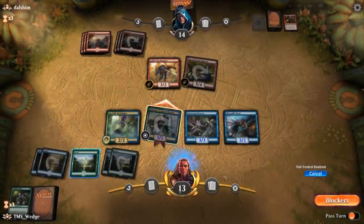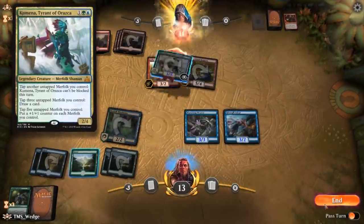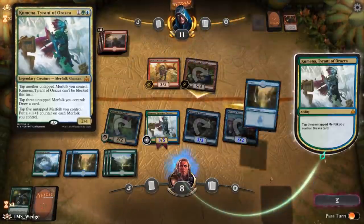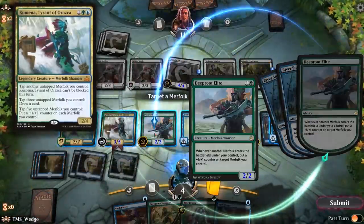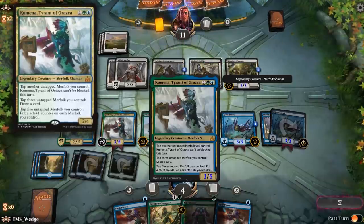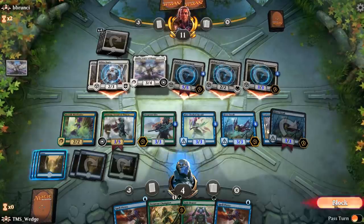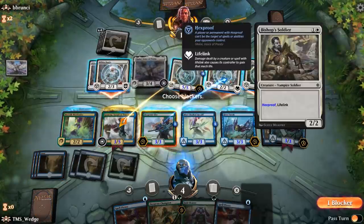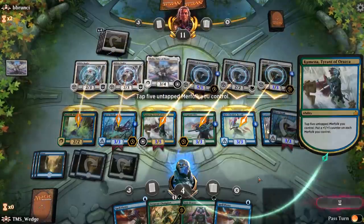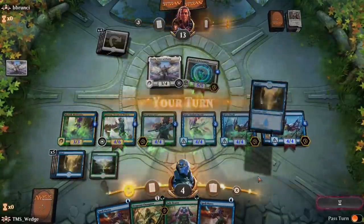We have a single Mythic wild card to spend, and I can't think of a better place to spend it than here. Kumena, Tyrant of Orazca is provided as a one-of, but adding a second copy impacts the deck a lot. One-of mythics generally aren't that impactful in strategies like this because you don't draw them enough, but a couple copies of Kumena means we're going to draw it a bunch — and wow, is it good! Kumena is a 2/4, unblockable pretty much whenever you want, and can draw you cards in a board stall. There's really no other target to consider for instant Mythic wild card redemption.